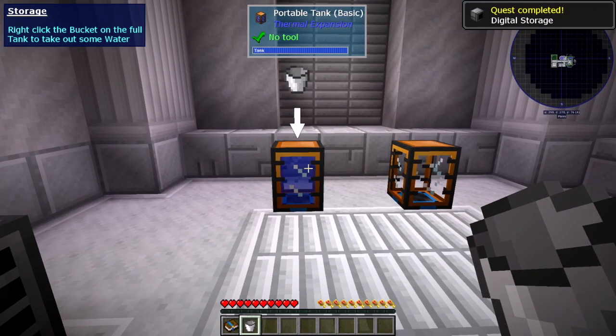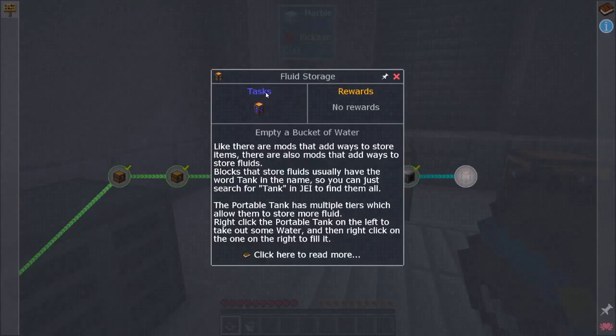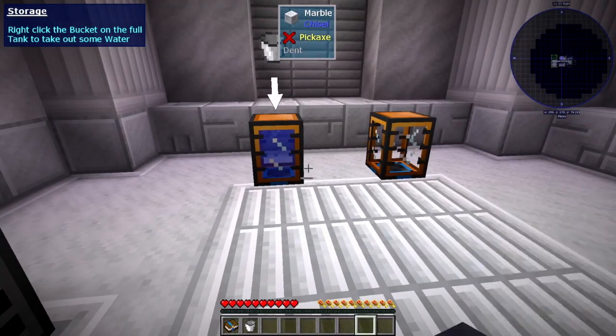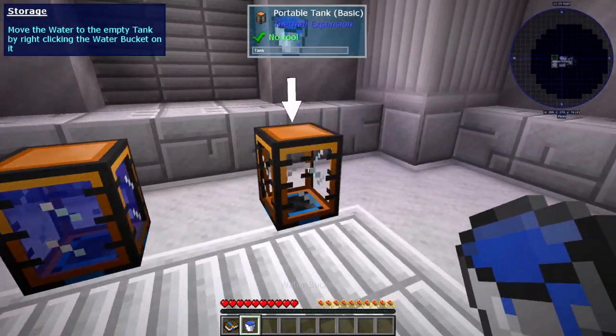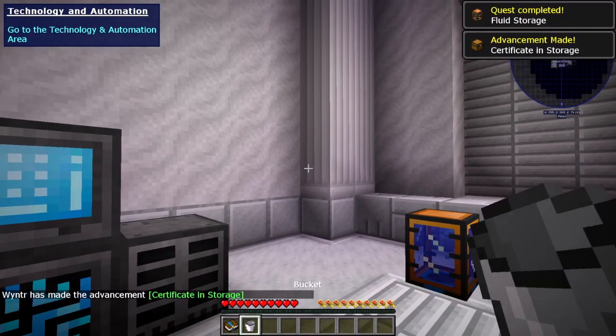Fluid storage! There are mods that add ways to store fluids. Blocks that store fluids usually have the word 'tank' in the name, so you can search for 'tank' in JEI to find them all. The portable tank has multiple tiers which allow them to store more fluid. Right-click the portable tank on the left to take out some water, and then right-click the one on the right to fill it. If I right-click this, it takes the water out, and then I can put it over here. Done with storage.